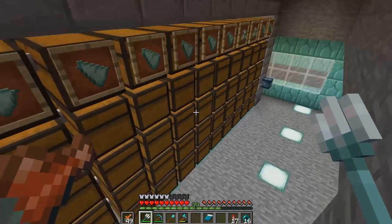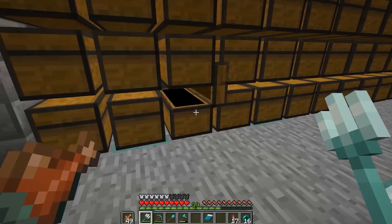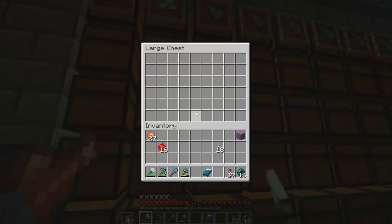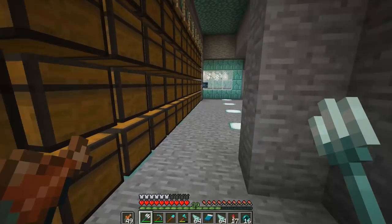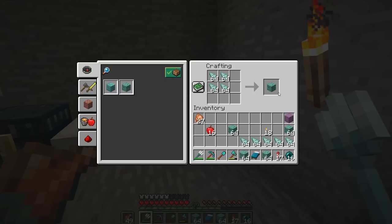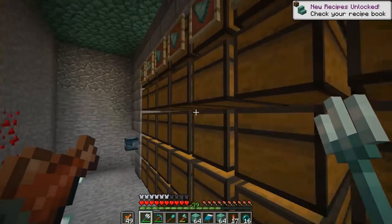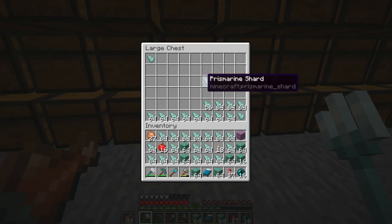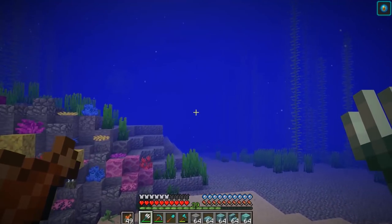We head down into this lag fest right here to see how much prismarine we actually have ready to go so we can craft up a bunch of the stuff. We filled up this whole chest because we were worried about it breaking on us. It's almost full — okay, we'll just fill up our inventory as much as we can. Guardians are still falling, we are good to go. Let me get a few more stacks gathered up and then we can start planning out how we're going to do this whole building thing.